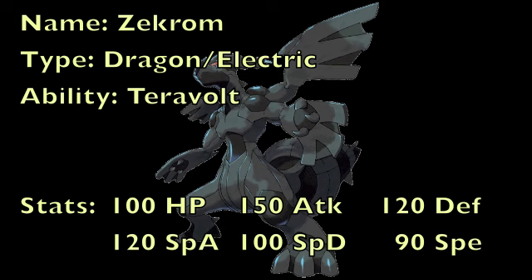So first off, if you don't know already, Zekrom is the title legendary dragon from Pokemon White, and it's really freaking cool looking. But for its typing, it is Dragon/Electric, which is some pretty cool typing, meaning that you're only weak to Ice, Ground, and Dragon, but you do resist quite a lot of different things, such as Fire, Water, Grass, Flying, and Steel. And you also 4x resist Electric-type moves as well, which is really cool.